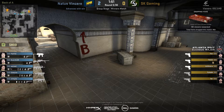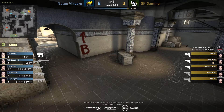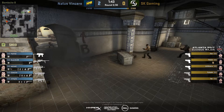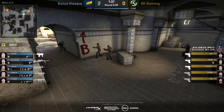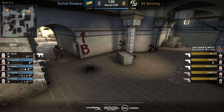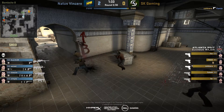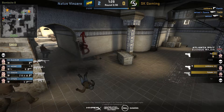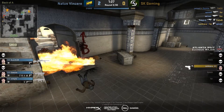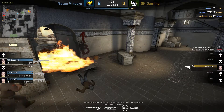Next we're going to look at an aggressive A push that the NaVi guys do. They do this quite early in the round to try and catch the T's off guard. Normally for this sort of information play you do it late in the round when you're running out of utility. As you can see they flash in — Flamie dies, however they get the information that most of the players are there and are able to rotate off the A site and cordon them in, using their utility and superior firepower to take them down.